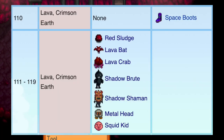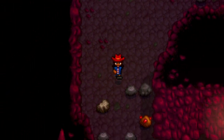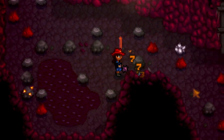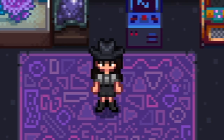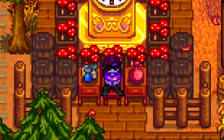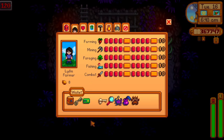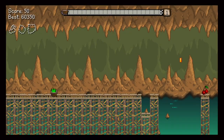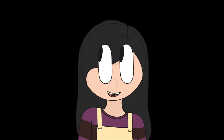Floors 110 through 119 look different but have the same monsters as the other lava floors. Once you get to the bottom of the mines you'll be rewarded with the skull key, which unlocks the Skull Cavern.